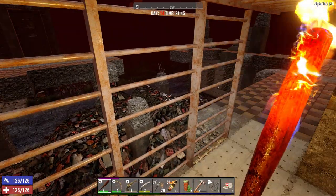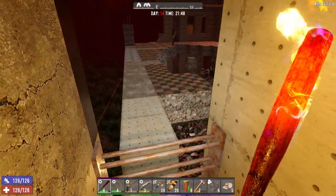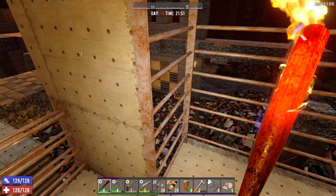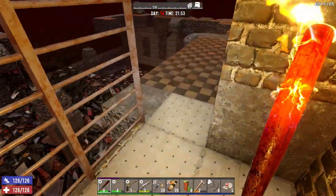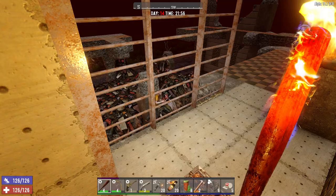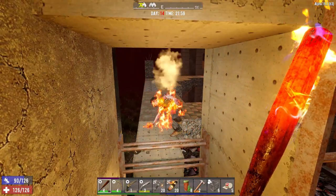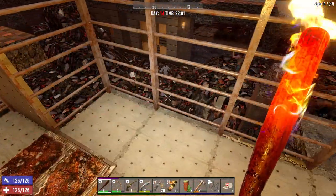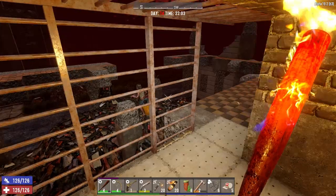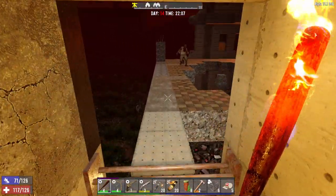It looks like we got a wandering horde here just before the main horde starts — maybe, or it's just two guys. Looks like a couple of tweakers. I'm going to see how this junk sledge works — should work no problem, I've done this before. Yeah, it looks like it's a wandering horde, which is weird because I had one this morning too. Oh, dogs. I don't know if the horde started earlier or what.